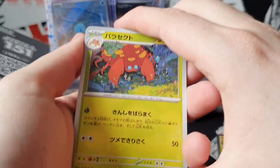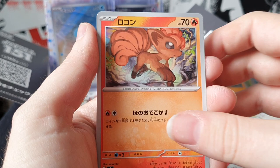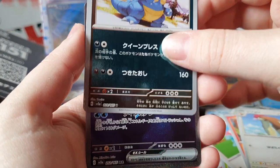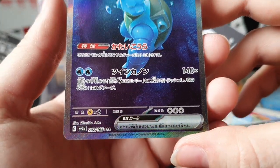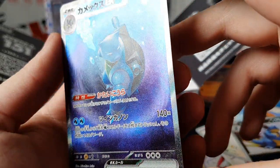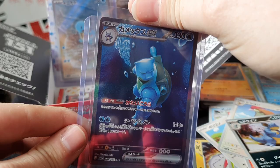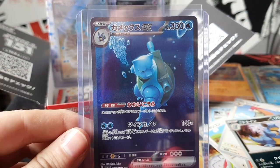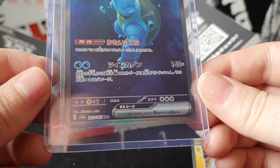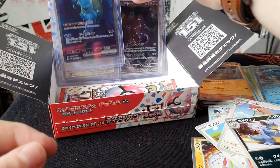One, two to the front, flip it over - Parasect, Seadra, Porygon, Polywhirl, Pidgeot, Pidgeotto even, Nidoqueen reverse - and oh yes, there he is! The SAR - Blastoise! We didn't get the Charizard but we got Blastoise, pretty nice. There he is, the big boy, Blastoise. Got a swirly pattern on him, pretty damn nice. 202 of 165 - secret art rare, I believe that's what SAR means.